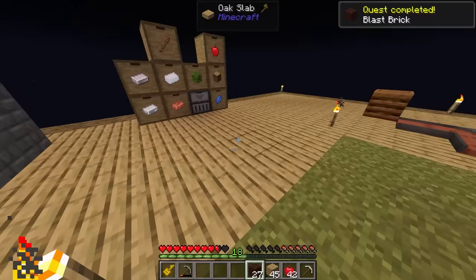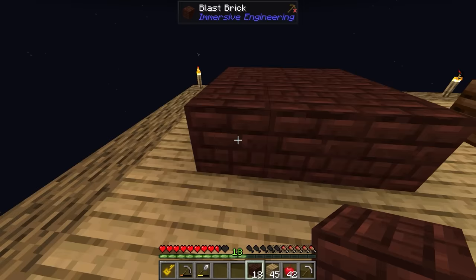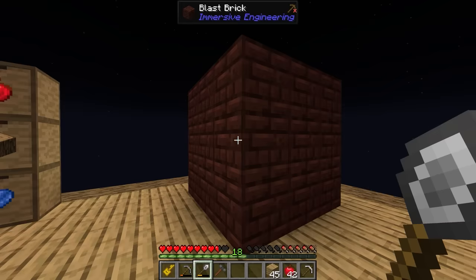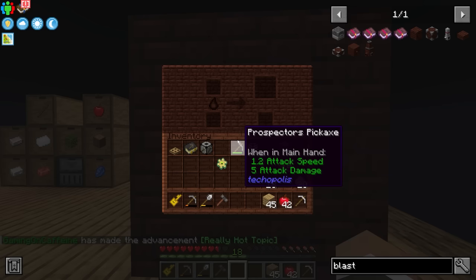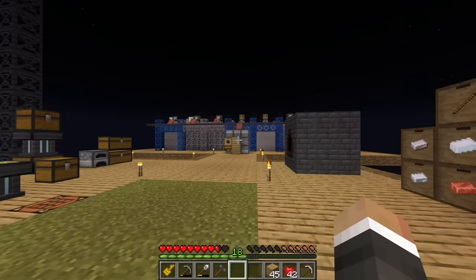One, two, three, four, five, six, seven, eight, and nine. And then using our iron wand, we can go two and three. Once you've got a three by three cube of blast brick down, you just right click with the engineer's hammer, and we have a blast furnace. So here we can now turn our iron into steel — if we put the iron into the blast furnace, that is going to smelt into steel.